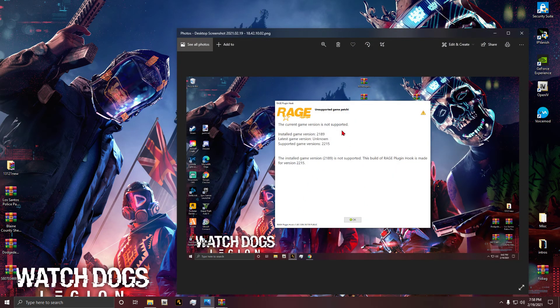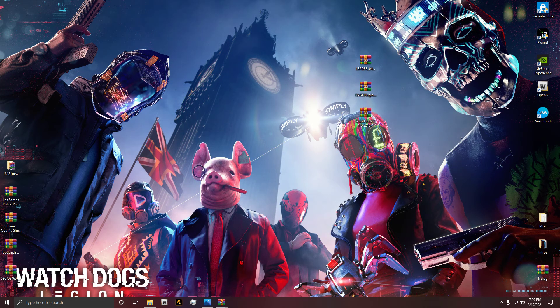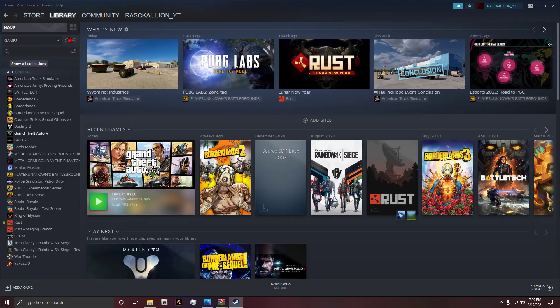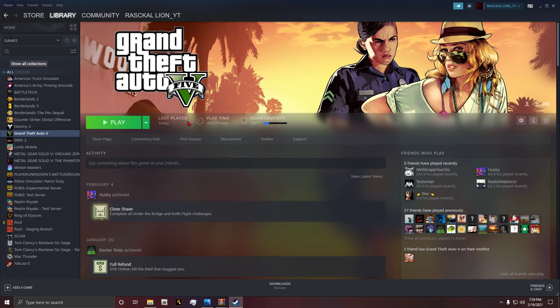Before we get into the tutorial, I want to show y'all something. If your GTA did update and it kept popping up with 'unsupported game patch,' there's a way to fix that. I had to do this because it was getting annoying - my GTA did update to the latest version but apparently it wasn't registering. So let's go to Steam since that's where I have LSPDFR.